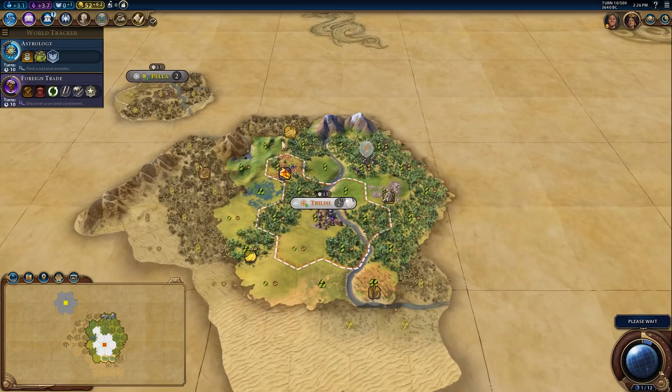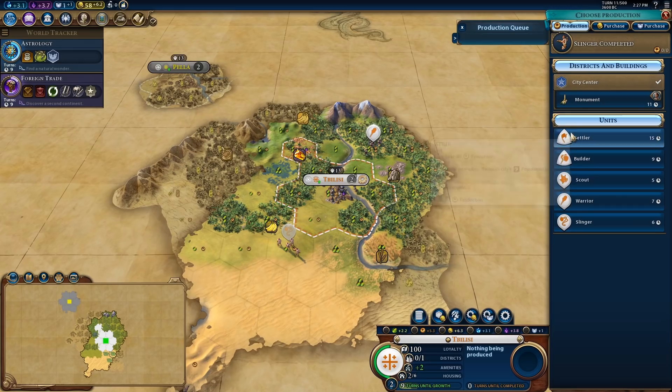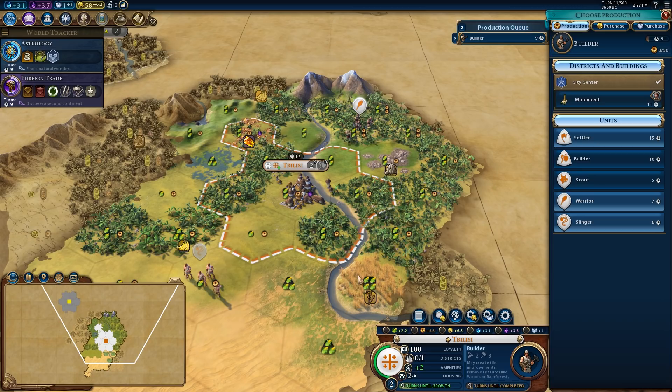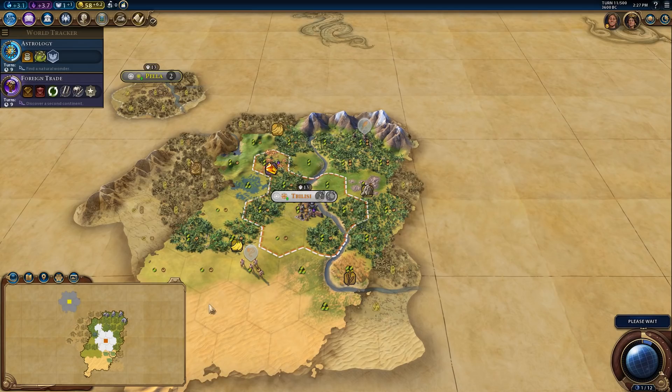I really love the Georgian music. We're going to do a little bit of scouting around here down in the desert — I think that's going to be useful. Normally I would rush a settler here, but because Alexander is so close to me I think what I'm going to do instead is quickly grab a builder, because that'll sync up nicely with astrology finishing, and go ahead and get a couple of these farms online. That'll help this city pump out population, which is really nice because that's going to make up for the fact that I can't go for early settlers because of Alexander being in my way.